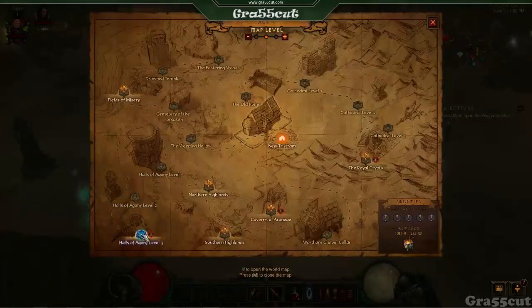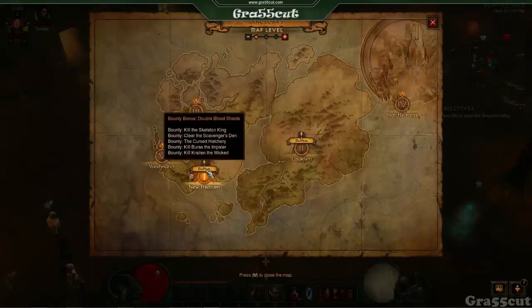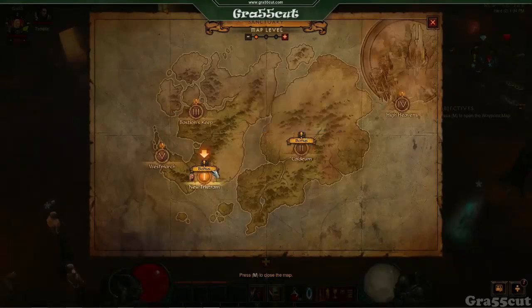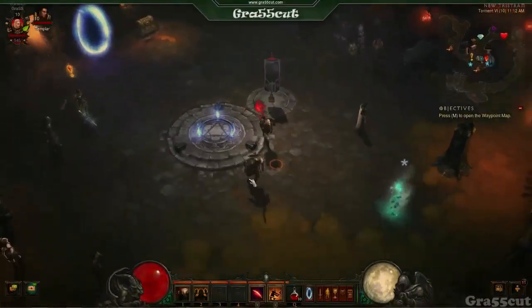You can do two things: farm Halls of Agony for the large density of mobs, or do Bounties. Halls of Agony is a bit repetitive and you don't get as many materials, which you will need at level 45 — I'll explain that later. Bounties are more rewarding, particularly for rift keystones which you'll need at level 70. Also look for the small treasure chests on the map — they give you extra blood shards.